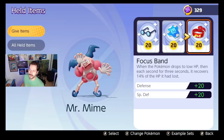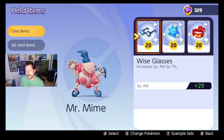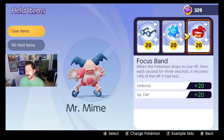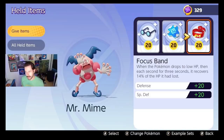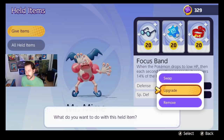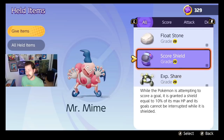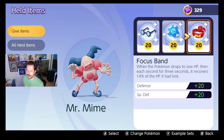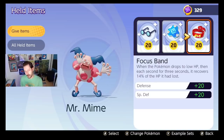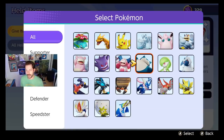Mr. Mime: I run Focus Band, Buddy Barrier, Wise Glasses. I could see swapping Focus Band for a Shell Bell, or maybe a Score Shield, or an Experience Share — again, only if it's a dedicated five-person team and you know you're the only one running it. That's the only time I'd run Experience Share.